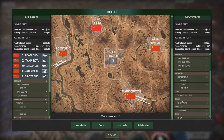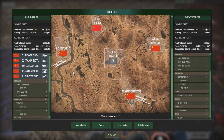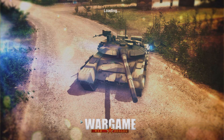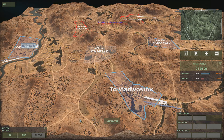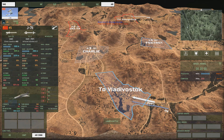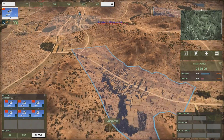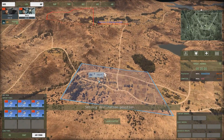We're facing mostly infantry and helicopters, a few armored support units on the ground, but we've got enough units to take them out as well. Our major concern is going to be taking out those helicopters, so we're going to call in as many airplanes as we possibly can.